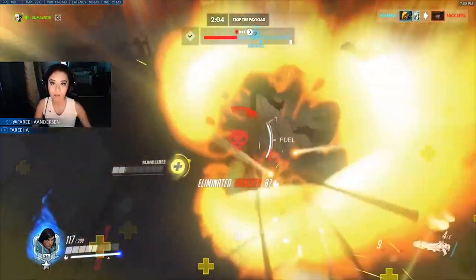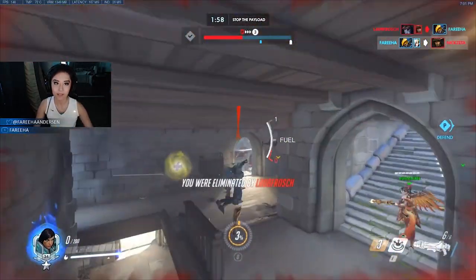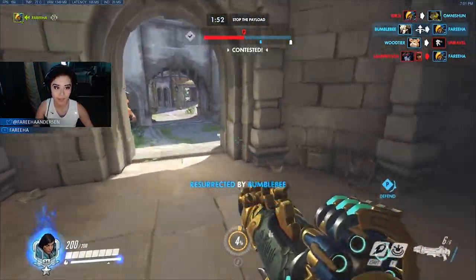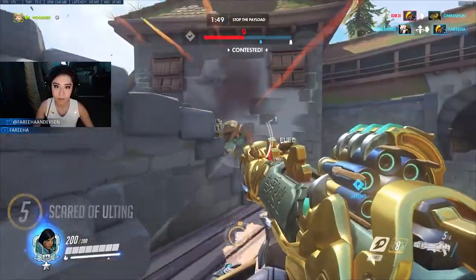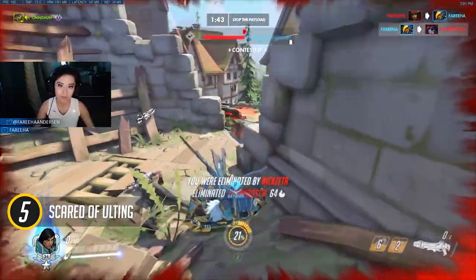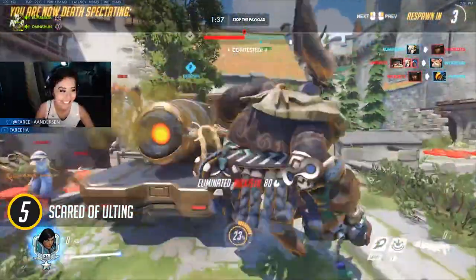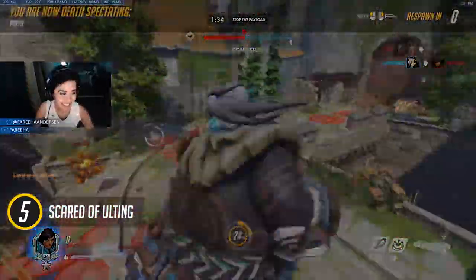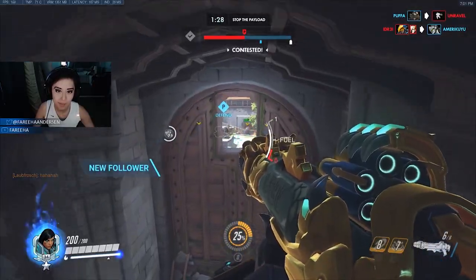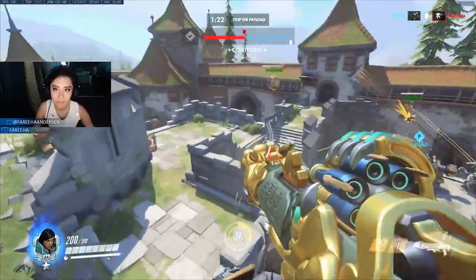The ultimate Pharah mistake — fittingly — is around her ultimate. I see a lot of players holding on to ult forever and ever. They don't realize how strong a tool it is — I think they're just afraid to go back to spawn. They hold on to Barrage not realizing that while it makes her vulnerable, it's quite literally the highest DPS ultimate in the entire game. It does 4,800 damage over the course of just four seconds, and no other ultimate can match that.